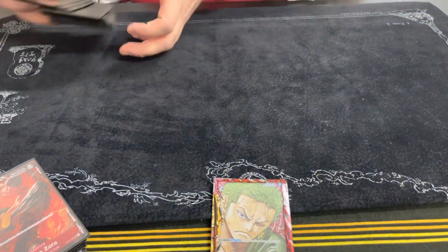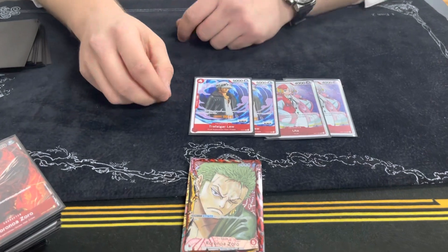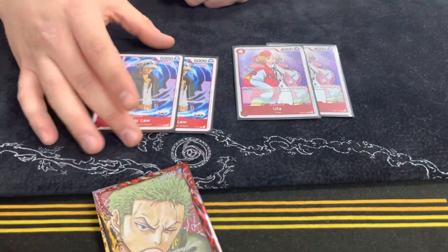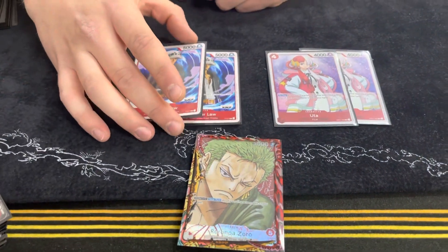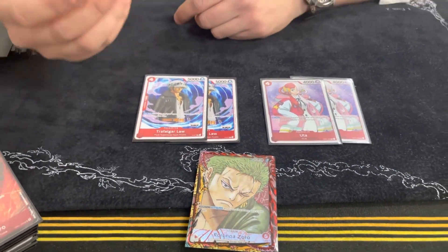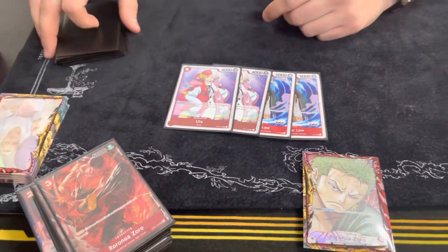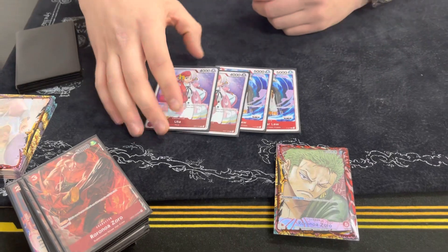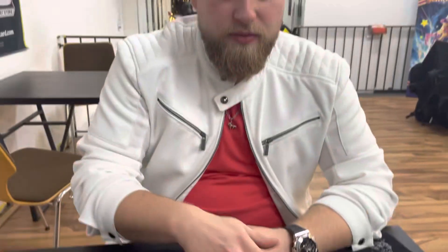For the four-drops I play two Utas and two Perona/Laws. Law is good because you have six Utas in the deck, and with Jet Pistol you can basically pop everything around — very nice. And Uta, you need to play Uta; she's so good in this deck. If you have nothing you can play Uta, grab for Nami, Nami searches for Zoro, and you have three bodies on the board to swing with Zoro.